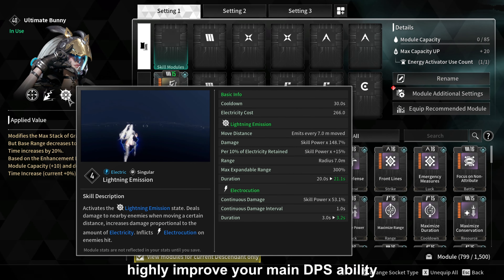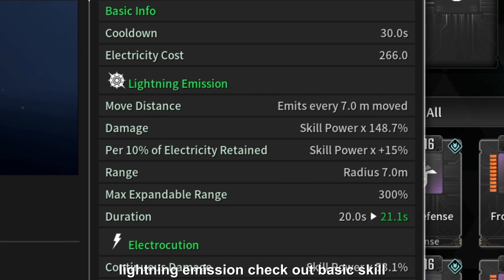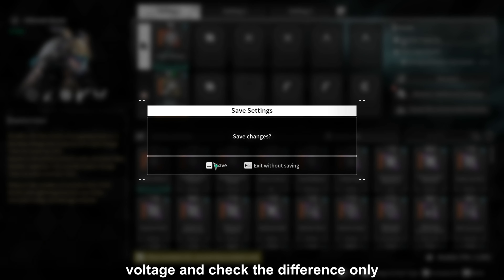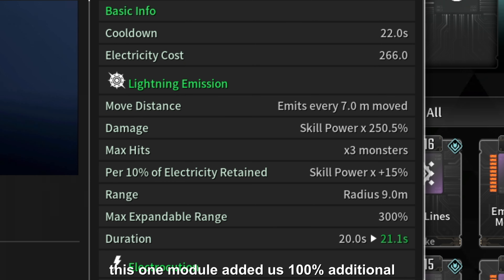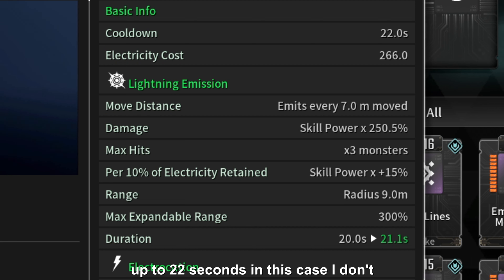With High Voltage, you can highly improve your main DPS ability, Lightning Emission. Check out basic skill damage — 150% multiplier — and check out skill cooldown: 30 seconds. So let's equip High Voltage and check the difference. This one module alone adds 100% additional skill power and decreases our cooldown down to 22 seconds.